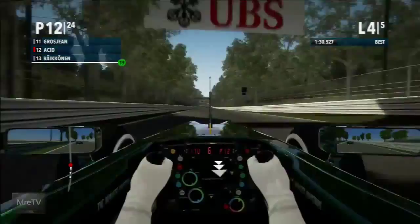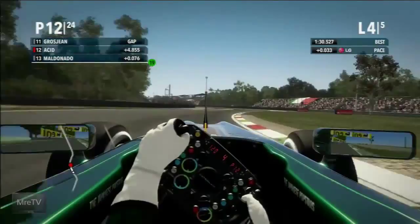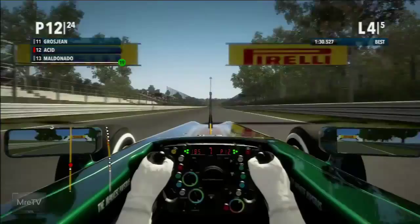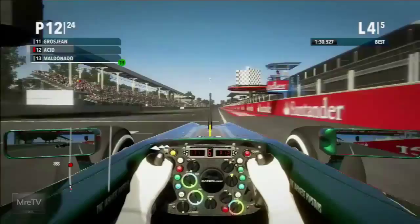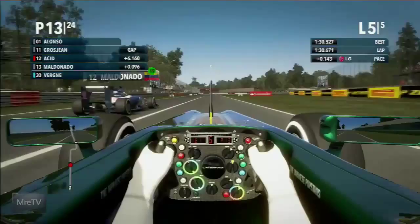Raikkonen is using his DRS to try to get by me, but even with the speed he's not able to take advantage. Raikkonen and Maldonado are trading P13 back and forth — in fact Maldonado is now back ahead of Raikkonen. As we near the end of lap four heading into the final lap, it'll be a question of who I'll be competing with. I'm not going to be overly worried as long as I stay ahead of the Toro Rosso. Maldonado is having a look on the outside, but not able to get around me — Maldonado has a DRS advantage but I don't.